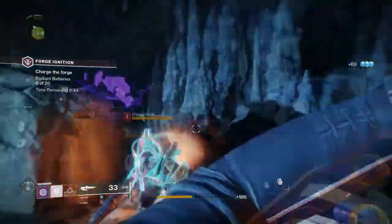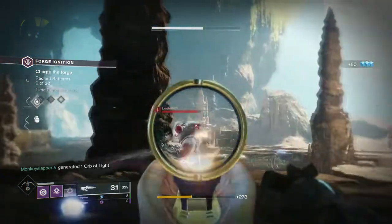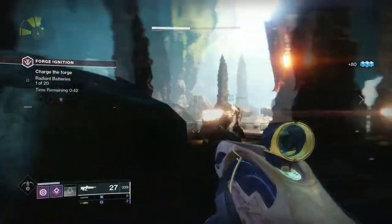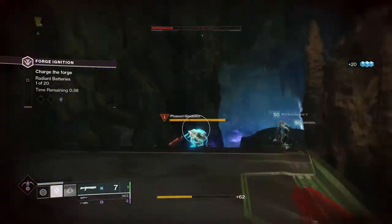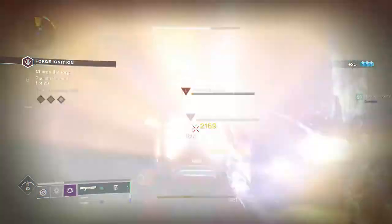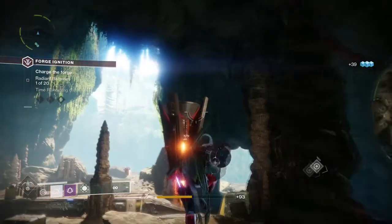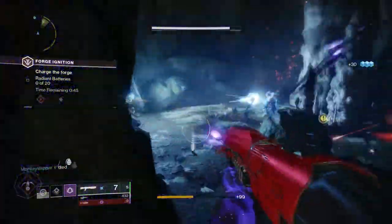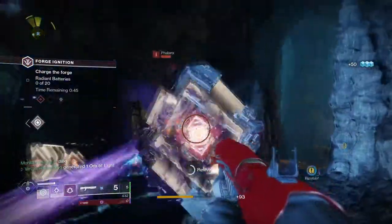First things first: you will have three to four points on the map where the ads will spawn from — you need to keep an eye out on this. The best way we found to do this was to stack up in a three and camp at the back of the forge where there's like a cave system. Get a warlock to drop a Well, a titan to use Melting Point — that is pretty much roughly all you're going to need. There are going to be waves and waves of ads that come at you, so stay in that position near the caves.